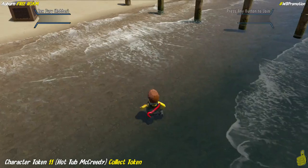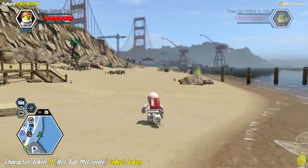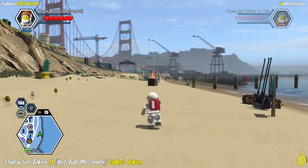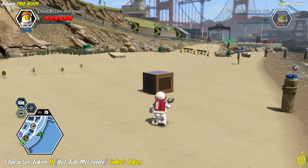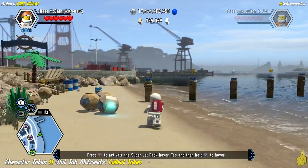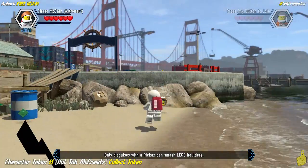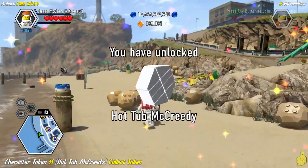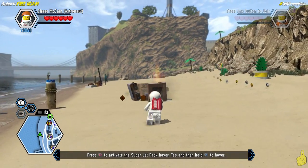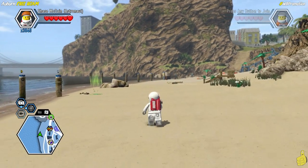We're about ready to get Hot Tub McCready. After painting the buoys in a slightly inefficient order with some extra running, we collect the Hot Tub McCready character token at the end of the beach — quite the suspect mustache to go with that name.